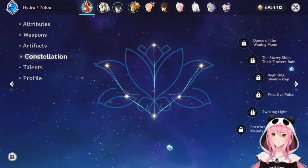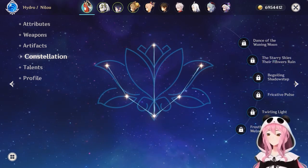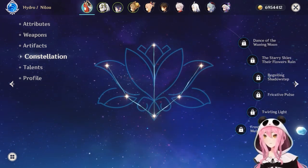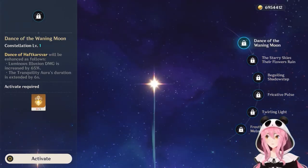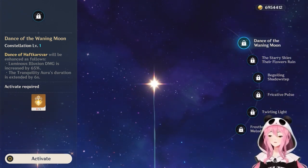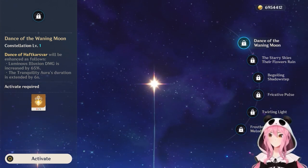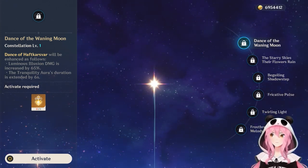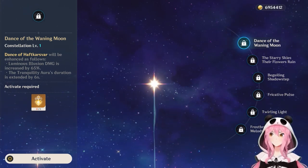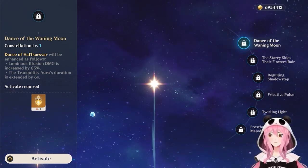Now let's cover Nilou's constellations. As with most 5-star characters, you do not have to invest in constellations — she's fully capable of clearing all content including Spiral Abyss at C0. C1 increases elemental skill damage depending on which dance you do, and extends the Whirling Steps Dance duration by 6 seconds — helpful if Nilou is the bloom driver. However, Nilou's damage primarily comes from those Bountiful Cores, not her skill hits, so the personal damage increase isn't a big deal.